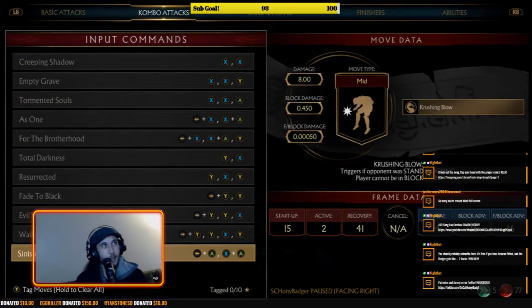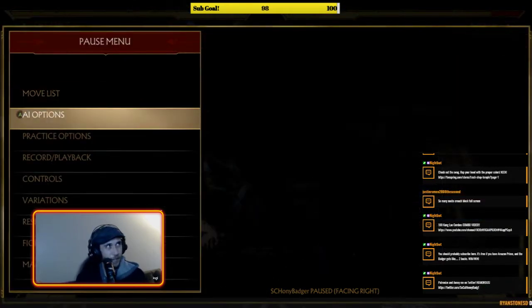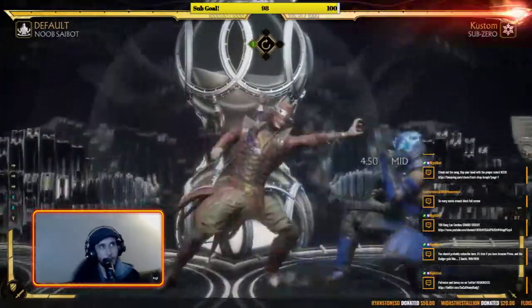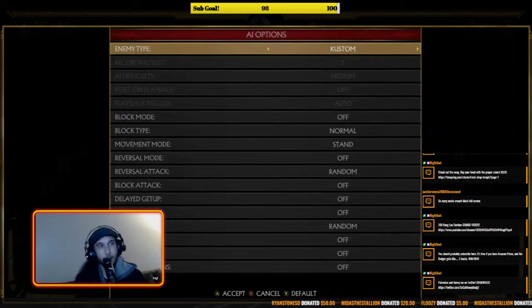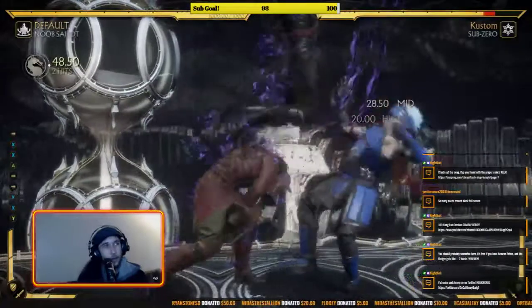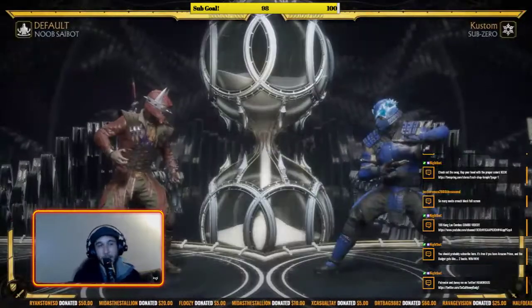The other follow-up is 1,1,2 which ends in an overhead. It's flawless blockable. The overhead gives you some plus frames — actually no, it's minus 3, it just has a long block stun recovery that feels like it's plus. It is flawless blockable and also interruptible. You could throw it out if they're asleep at the wheel and not looking for an overhead, but it is kind of a gimmick so I wouldn't recommend relying on it.